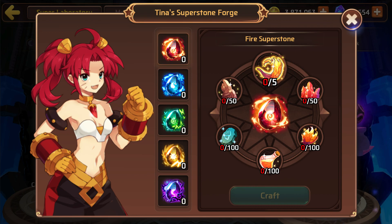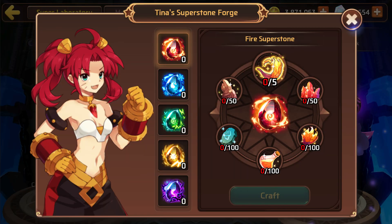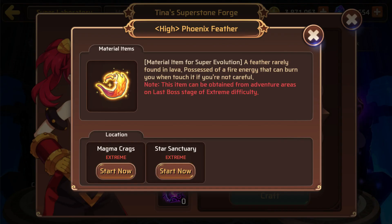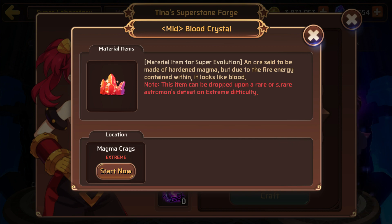Here's the menu - you need a lot of stuff and they tell you where to get them. One of these items - rare or super rare - we need 50 of two of them and 100 of three of them. This item can be obtained from adventure areas on the last boss stage of extreme difficulty, so you actually need to kill the rare or super rare on extreme. I'm not sure it won't take longer than 30 days for most people.